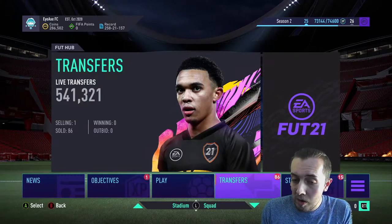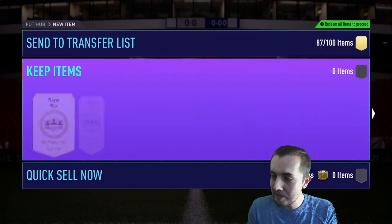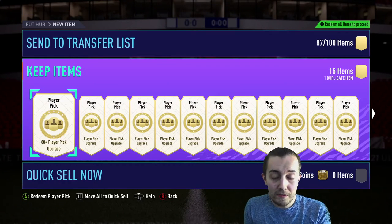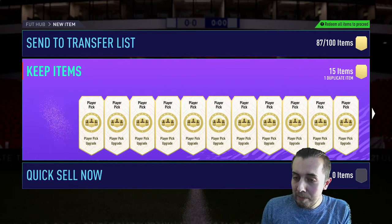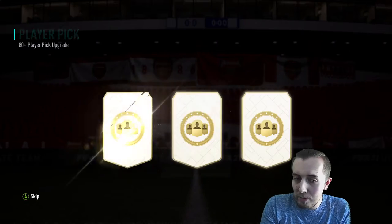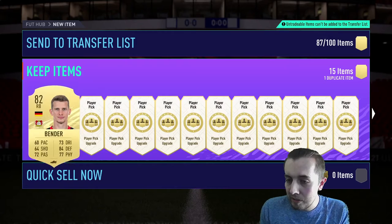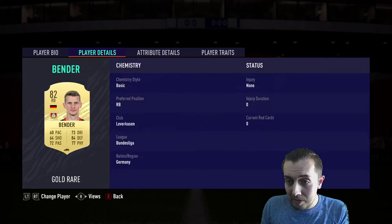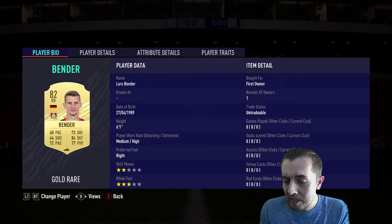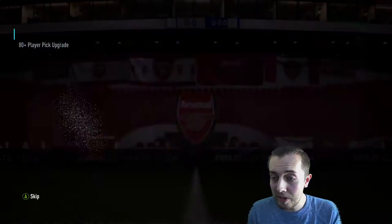Let's jump into proceedings today — get our 15 player picks done. We've got these 15 player picks to get through, then a few packs and our Foot Freeze Party Bag SBC. See if we can pick up a Foot Freeze item. Starting off with a good old Bender, who I believe is actually retiring at the end of the season — both Lars and Sven Bender retiring, bit sad, end of an era.